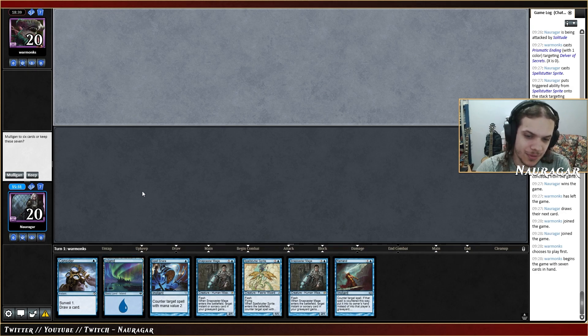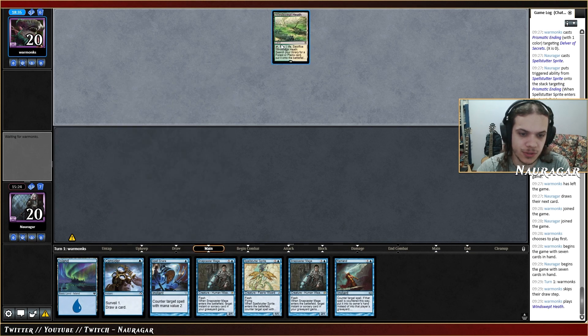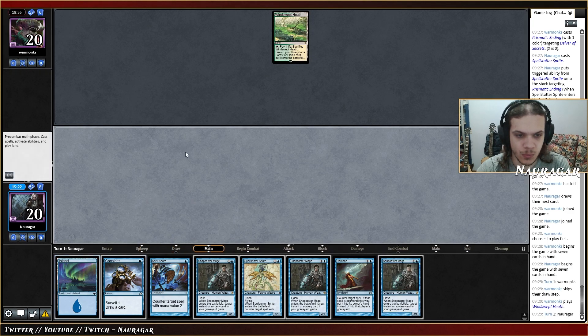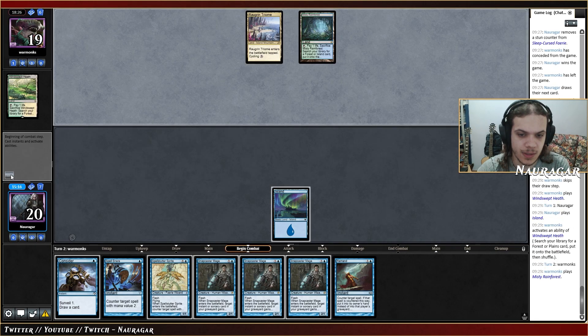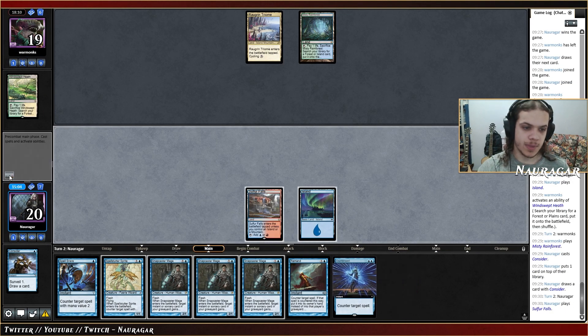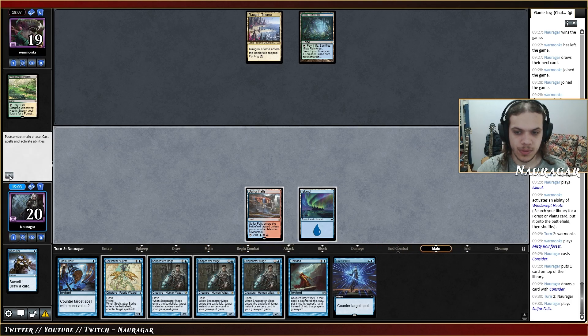Can we keep on the draw with just a Consider? Spell Snare is pretty good — I think I want to keep because being able to counter Up the Beanstalk on turn two feels good enough. We are just looking for a land; Consider should be good enough to find a land here. They're not casting Up the Beanstalk — there's the land. We've got the Counterspell.